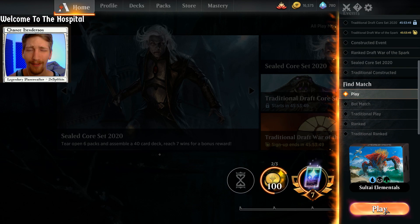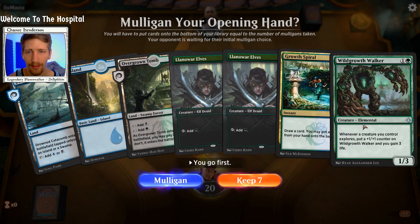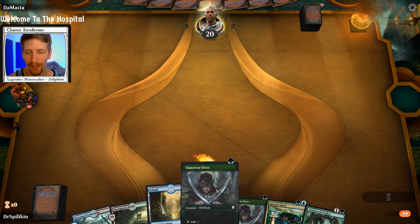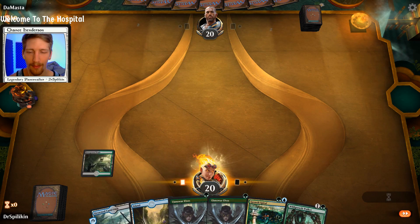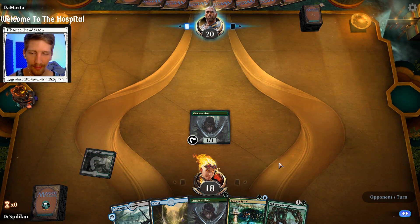For right now we're just going to keep having fun with this jank. Sultai Elementals — it's like the janky brother of Temur Elementals, and it is so fun. Here we are up against Damasta. This is a very rampy opening hand, and we're going to keep it. You know I love to ramp — it just feels good having that much mana down and being able to play whatever you want.